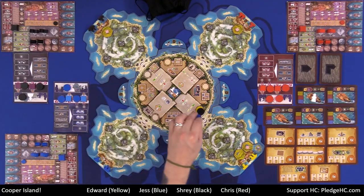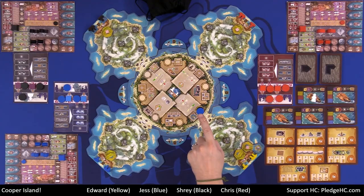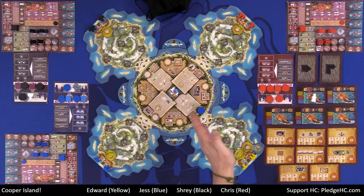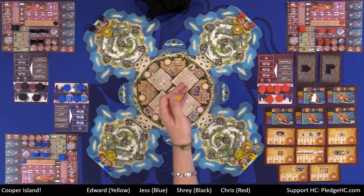If a third player comes along and wants that action, she only has to pay the player she directly covers. She covers the second player, so she pays them one resource and carries out the action. Also note: you cannot place another marker on a stack you're already in because you've already taken that action. However, because the square spaces are different stacks, if you have a special worker you can use both a normal worker and a special worker at the same action space, because those are different stacks.